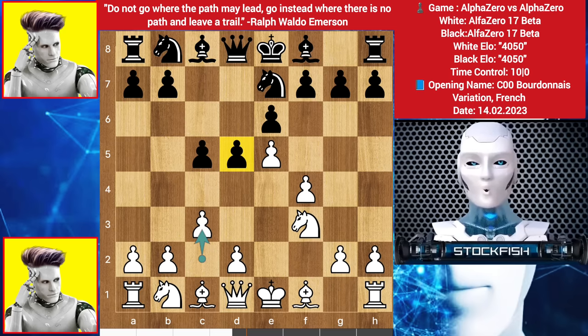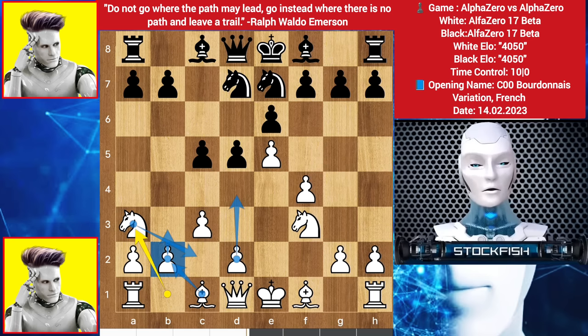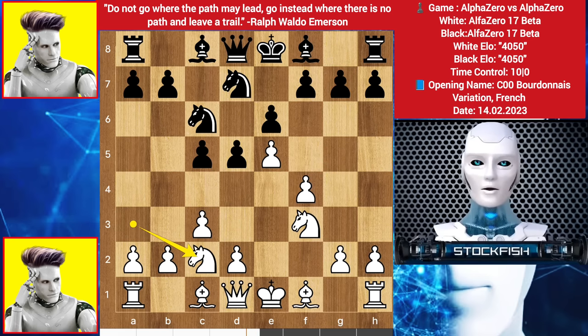You might think black can push the d-pawn to d4, but if d4 happens, then play normally — bishop d3 — there is no issue if black plays d4. We have knight to d7, knight goes to a3. White alpha wants to play like this: pawn here, b3, bishop here. Then knight to c6, knight on c2, bishop here, d4.